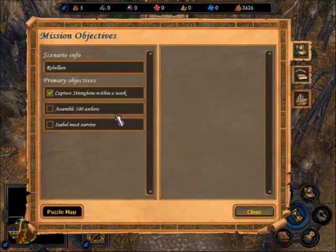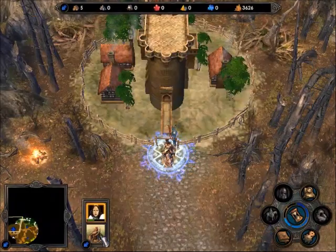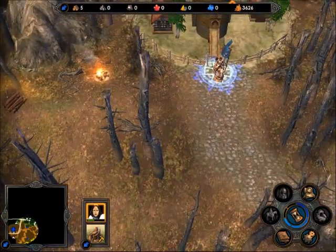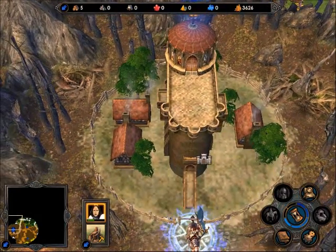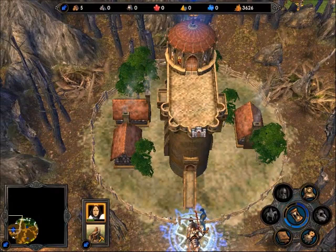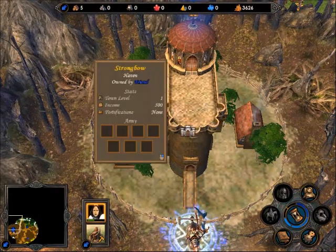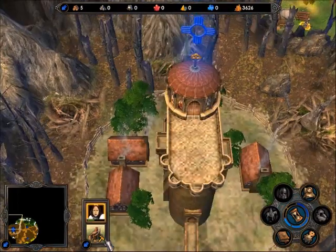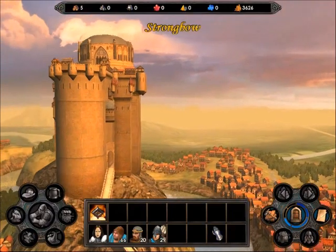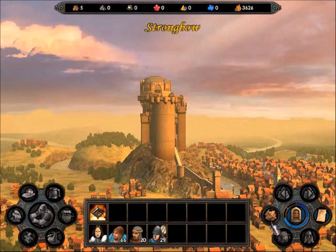We have a new objective — now that we've captured Strongbow, the objective is to assemble 100 archers. Let's go to the town. You can look at a town by double-clicking on the town symbol on the map, or by double-clicking the town icon down here. And thus we get a flyby of the city, which is completely pointless, so I'm going to skip it.